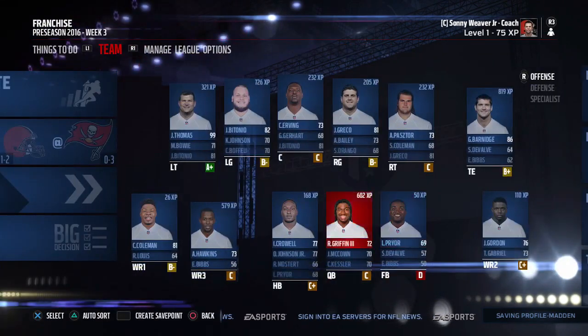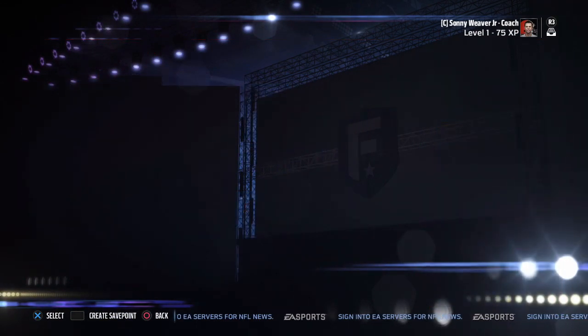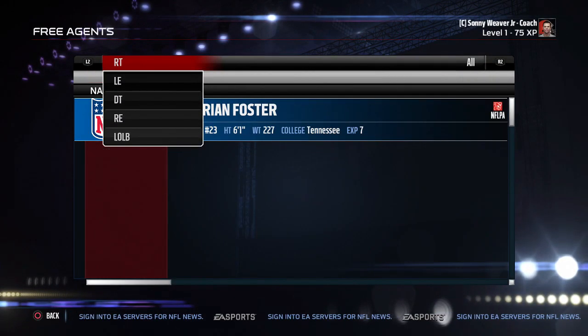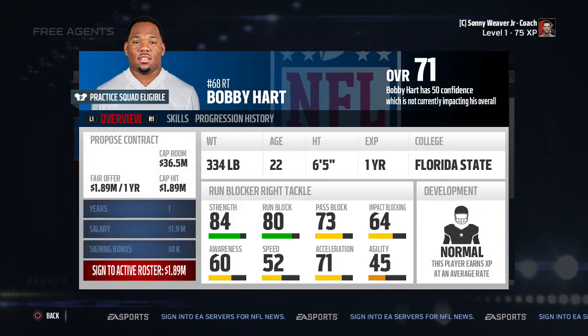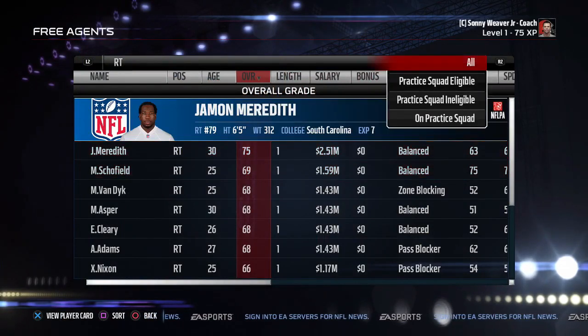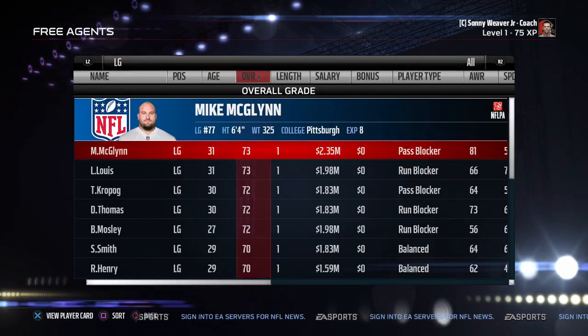We need a right tackle desperately. In free agency we find Bobby Hart — 22 years old, 71 overall. Someone cut him which seems like a mistake given his age and potential, so we sign Bobby Hart. We check the top 100 free agents and see Arian Foster and Justin Durant available. We don't need Durant since we have Mingo and Ogba at left outside linebacker.